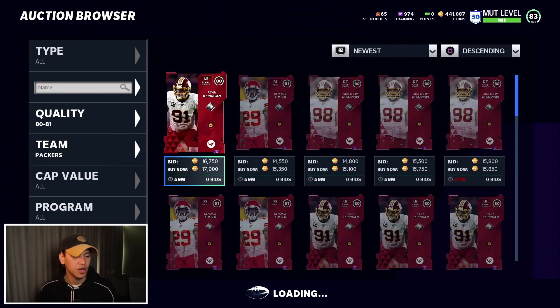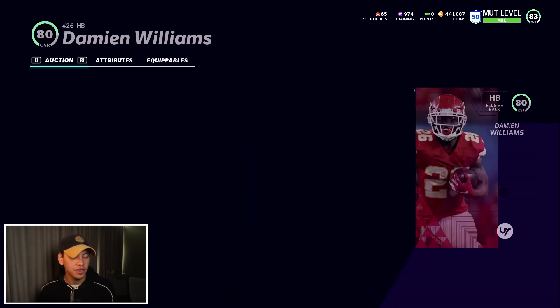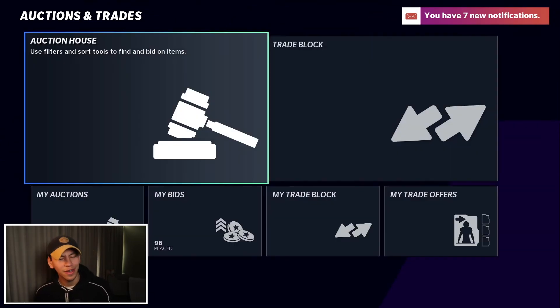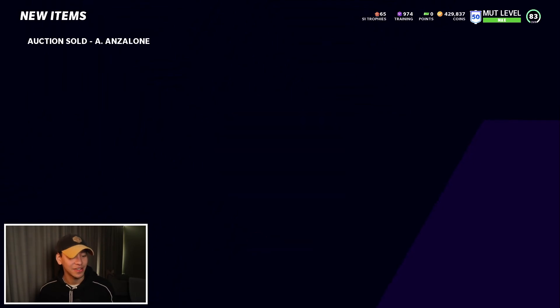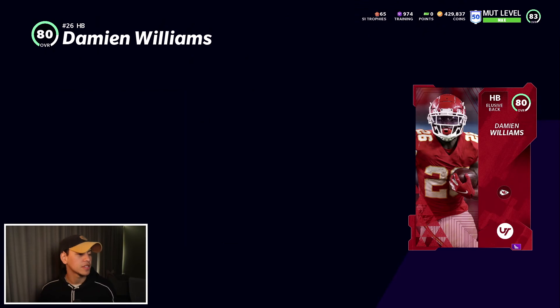Let's try the Chiefs — and there we go, ask and you shall receive. 11,250! If we sell it for 15,500, that's going to be about 1,300 profit after tax. Let's quickly drop out and I'll show you what you should be doing when you're selling these cards. As you can see from my coin making method, we're selling a lot of these cards and getting some good prices. We bought this card for 11,250.